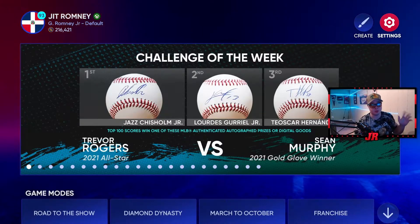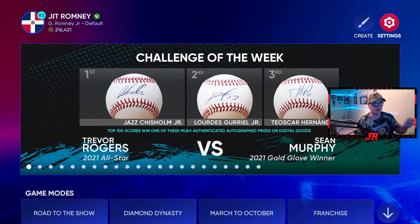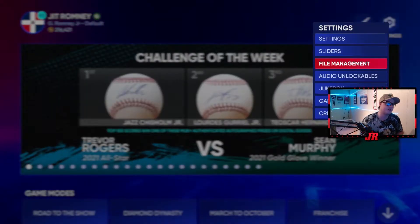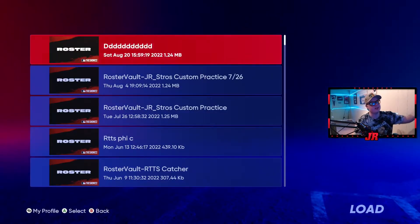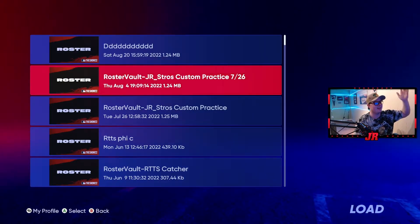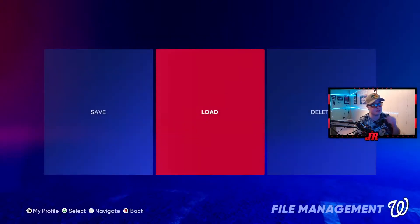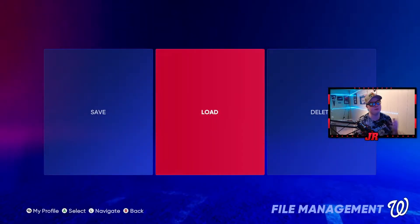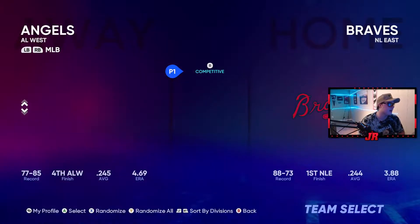Before we get into the gameplay and the drafting, we have to warm up. There are two ways to warm up - I'll show you the first way and then tell you the other method. First, go to File Management, go to Load, and load up the rosters - they're called the JR Strohs rosters. If you don't know who JR Strohs is, go look him up on Twitch - really cool guy who uploads rosters for batting practice and custom practice.